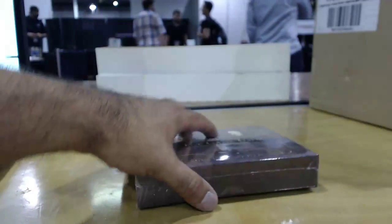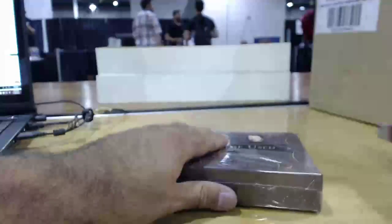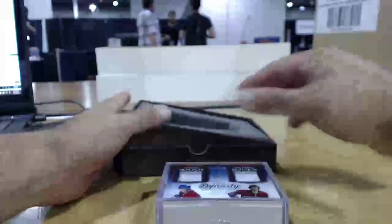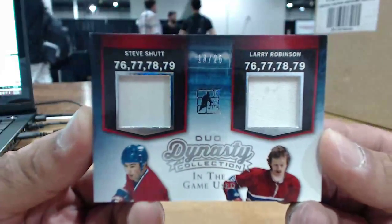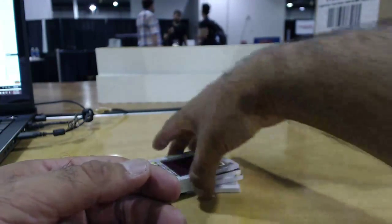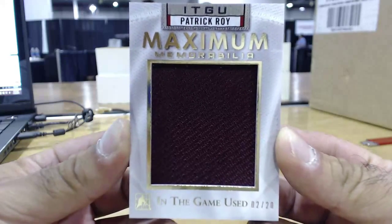And box number 3. 3-color patch, 3-color patch. This one was picked by William Fung. Let's see how badly you screwed on me. First card, we've got Dynasty — Dual Dynasty, 18 of 25, Steve Shutt and Larry Robinson. Next one, Maximum Memorabilia, Patrick Roy, 2 of 20. Not bad on this one either.